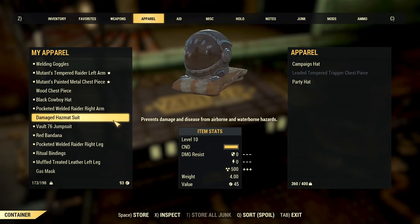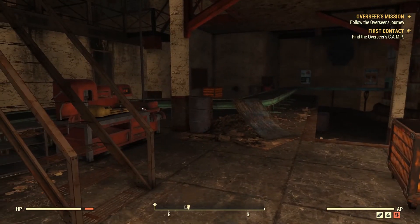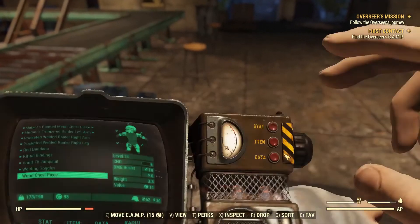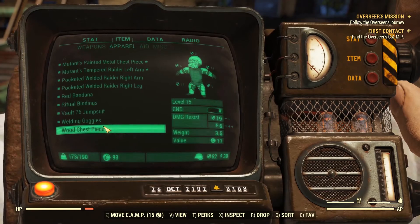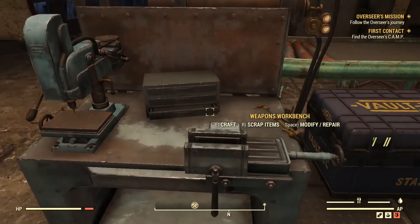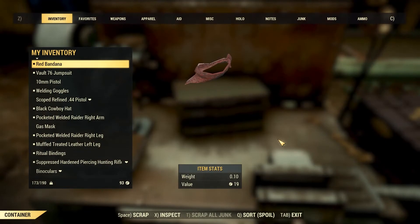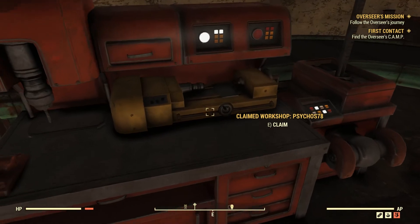Like last episode I met Graham again. He is a wandering super mutant trader and I bought from him a pocketed metal chest piece, but I didn't get it. Instead I have a wood chest piece here. Wait, since when have I had a wood chest piece with me? Let's scrap that. I came here to claim this thing, so let's see if I can claim that.